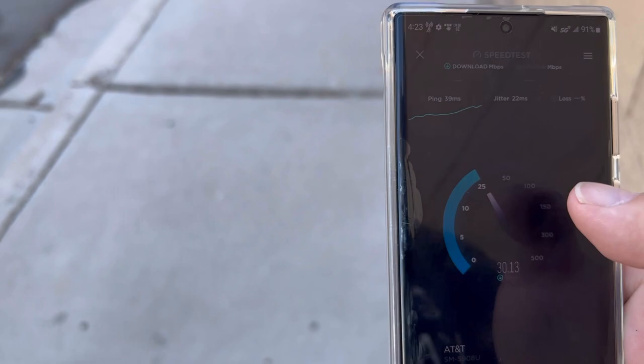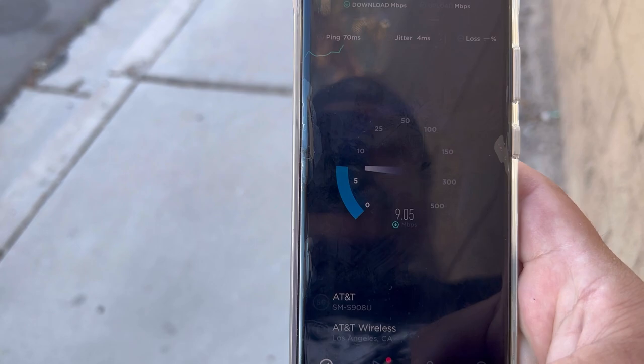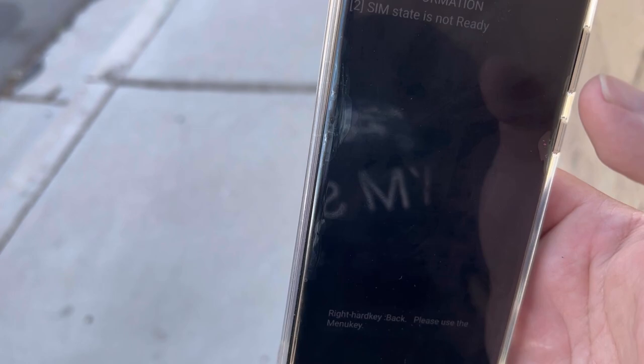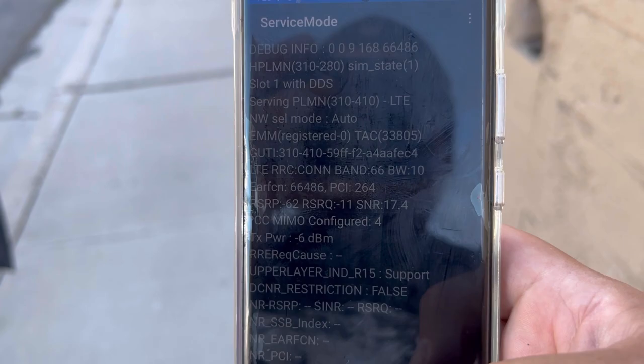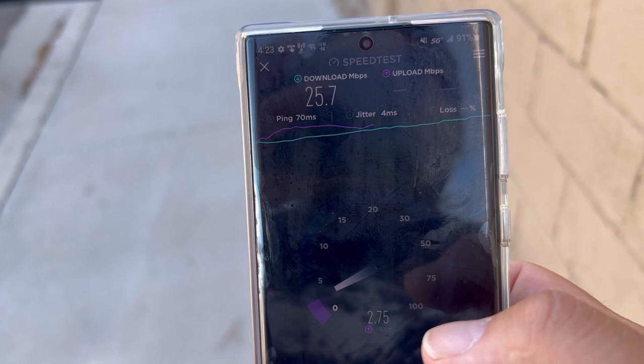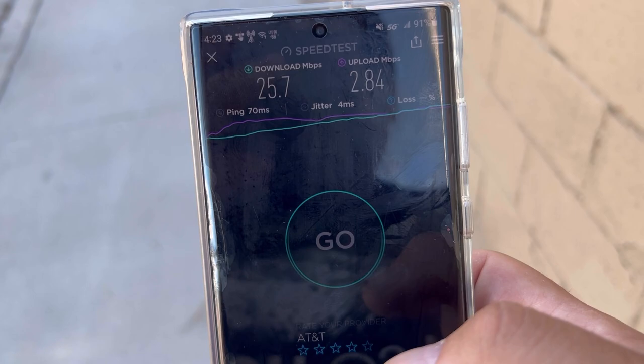Let's retest this. 70 ping, 4 jitter — what the heck? Let's check the band configuration real quick. Band 29, band 66 — we got band 29 on. That is very interesting. It came out to 25.7 by 2.84. Let me reboot this phone and I'll be right back.